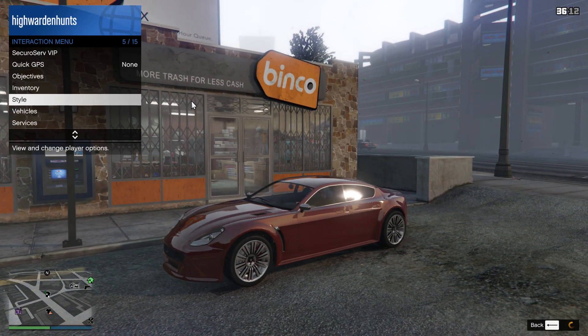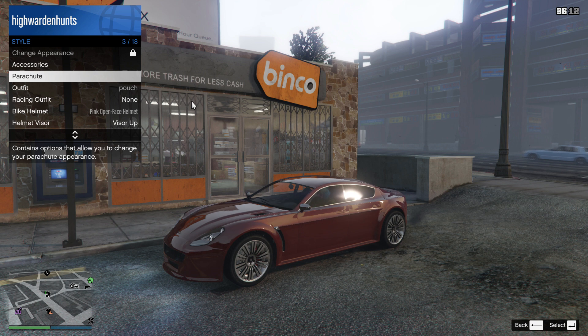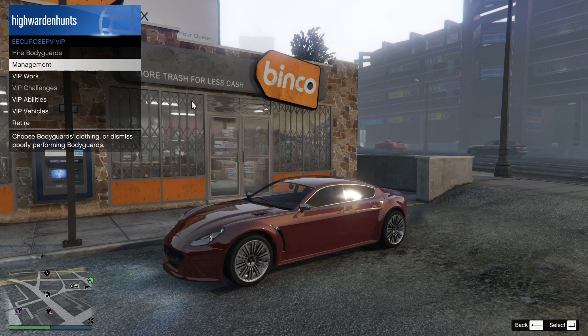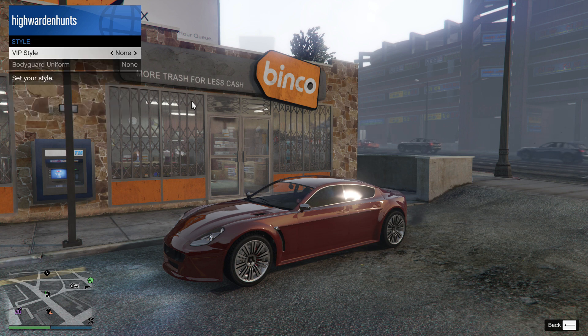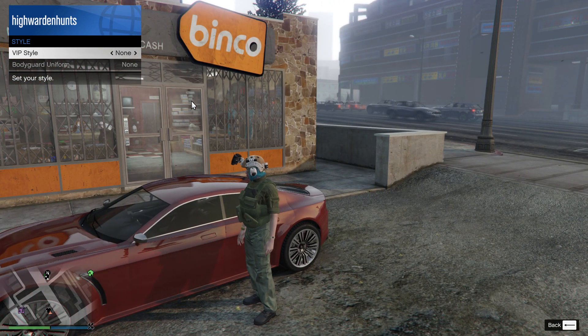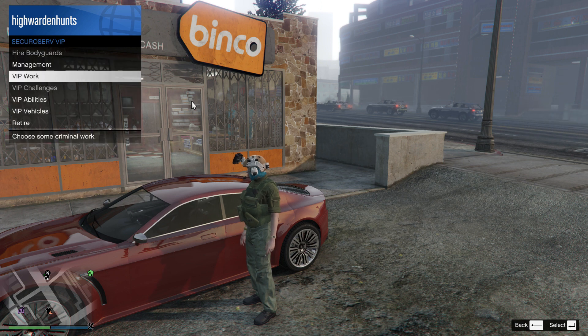Enter your vehicle and quickly open the interaction menu. Go to style and just hover on the parachute. Once your character is inside the car, back out, go to your CEO menu, go to management, go to style, and then press right once and left once for the VIP style. You can now get out of the car and back out to style.